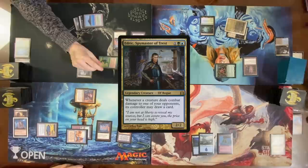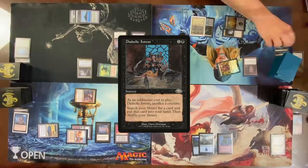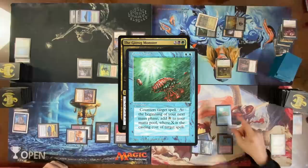Cast a creature, end your turn. Get an Underground turn. Go to combat, attack camp for two — draw a card. Cast Diabolic Intent, sacrificing a creature. I am going to Mana Drain that — so I'll get five mana.